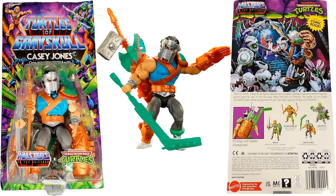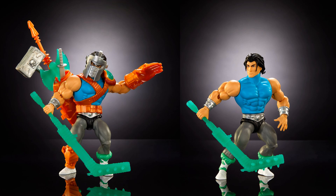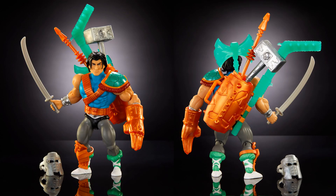Here's Casey Jones in package, front and back. He comes with so many weapons — he's got to be Deluxe, right? There he is with the weapons on and off. He's got the hockey stick, a golf bag storing the weapons, the fisto or jitsu hand, the hockey mask, a hammer, swords, axes, and a spear.